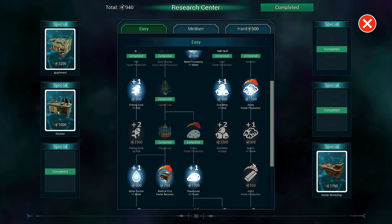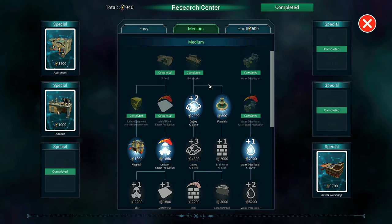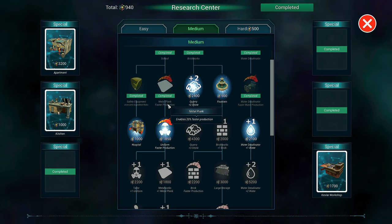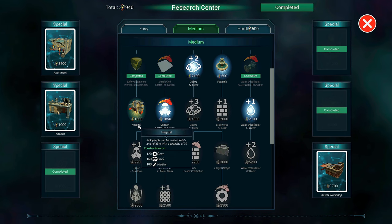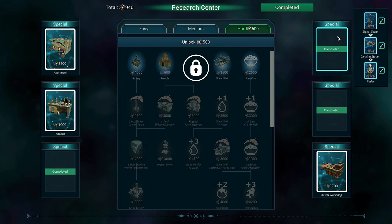Going down here we've got the lighted tree, playground, and potato. I'm thinking of getting a faster medical post and then I can get the faster tomatoes. Over here I've got the tiller, faster coal production, and the cemetery. I'm going to go down this path and get faster stone production and faster metalwork production. At medium tier we've got the school, the brickworks, and the water purifier that can go in the sea with an upgraded version. Next we've got metal plank production, safety equipment for the signal tower people, and then we can get the hospital and faster uniforms — though I'm not too fussed about uniforms right now.